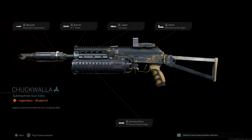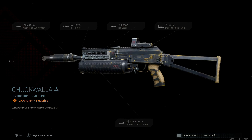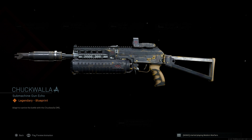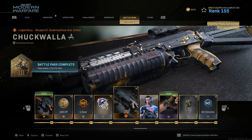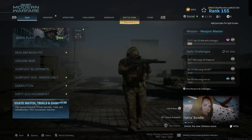Here we have the final design for the Chuck Walla — which is a very strange name — but that is the name of the blueprint for the PP19 Bison 2. You can see it is unlocked at Tier 59 of the battle pass for Season 3.